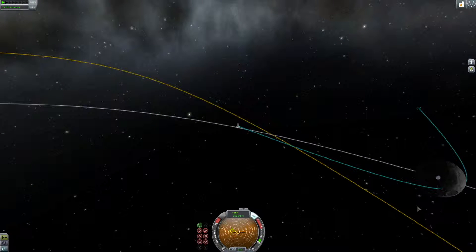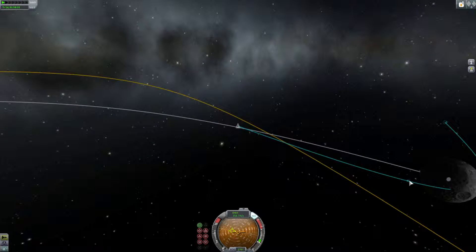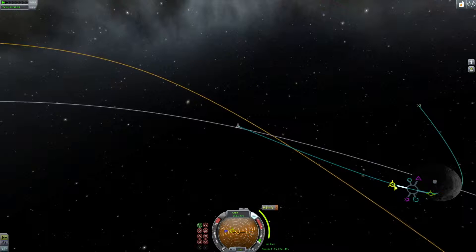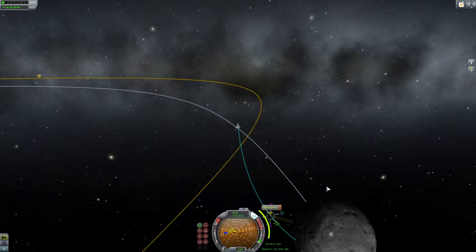To make it a bit easier to land on, what I like to do is almost get rid of all my velocity so that you fall straight down to the planet. It's much easier because you don't have to negate horizontal vectors or anything — it's just a vertical drop. So that's what I'm doing with that maneuver node there, reducing my speed so that I drop directly down onto the planet at that point.